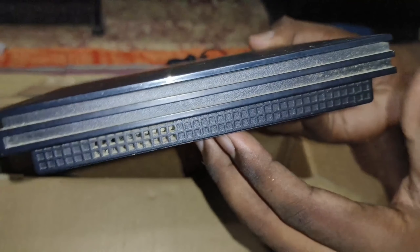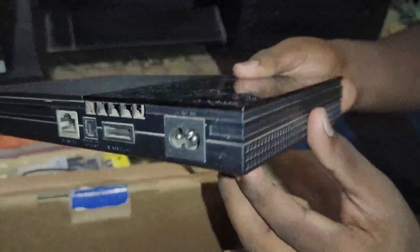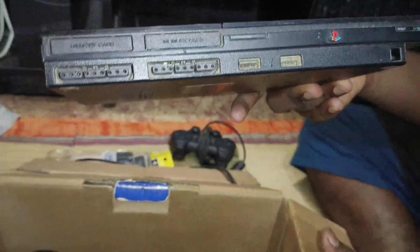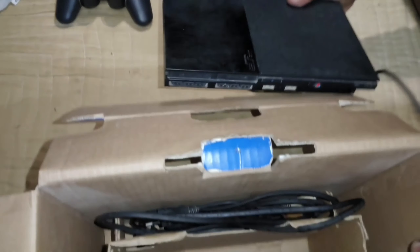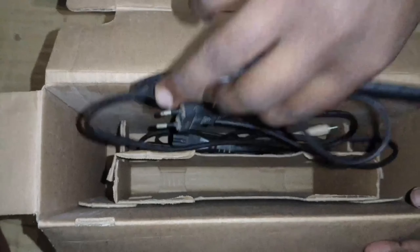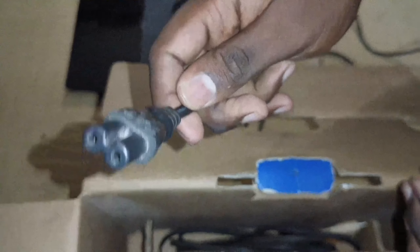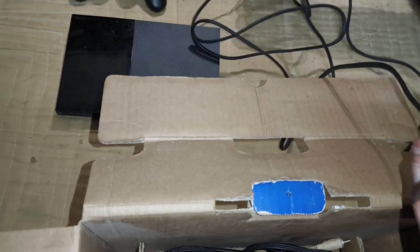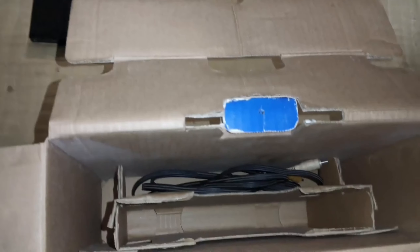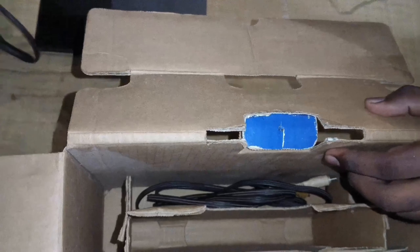So all clear, sleek, slim. Actually the PS2 slim model is there — the fat model is slim. So all the cables are up for a slot. Now we are going to show you guys — this is the PS2 power cable. So power cable. Let's cut the camera. Okay so this is a PS2 power cable.